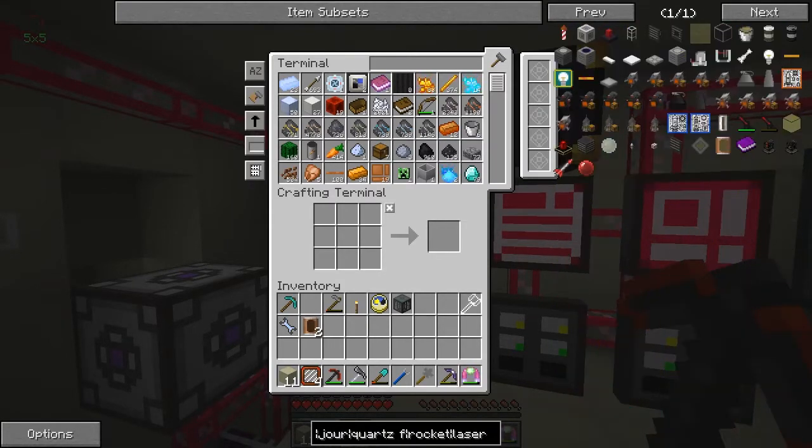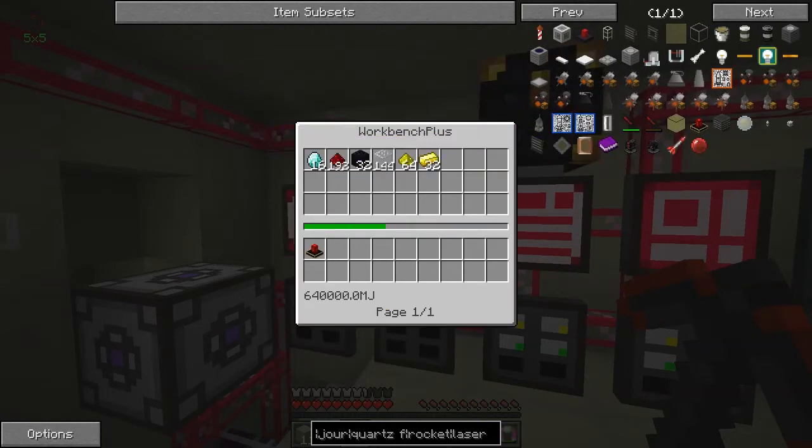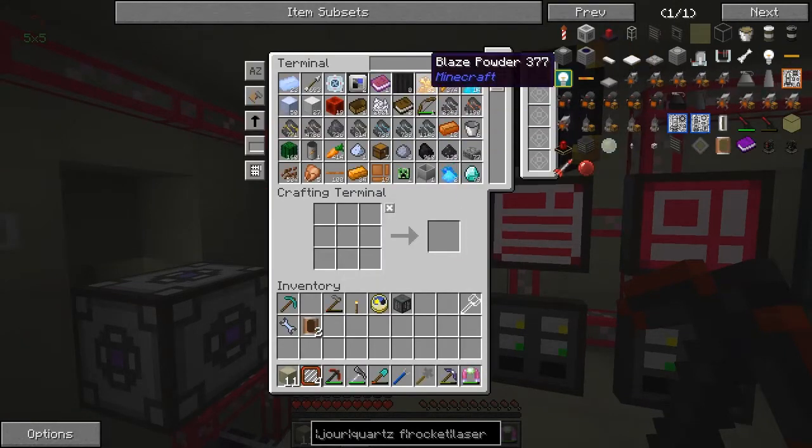Let me spell this one right. So: 16 diamonds, 192 redstone - that's three stacks - half a stack of that, two and a half stacks of glass, one stack of that, and half a stack of gold. The potential problem would be redstone.